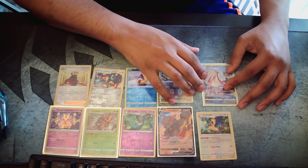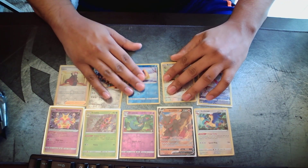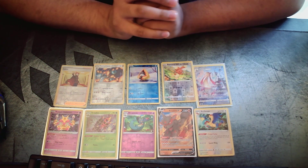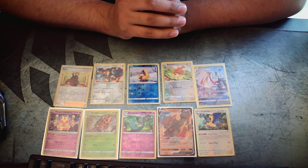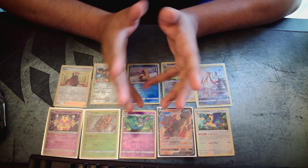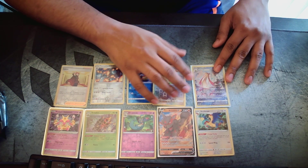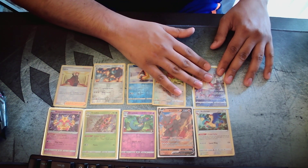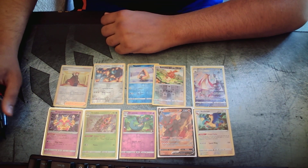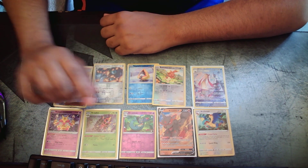Finally the last pack really came through in clutch — we got a Full Art Milotic to go along with our Feebas. Excellent card to end on. I'm glad we got at least some Full Art — I would've been pretty depressed if all we got was one V card and one Radiant. So this is what we got from this Silver Tempest Elite Trainer box — definitely not the best, but not too shabby. That's going to do it for today — thank you all for liking, commenting, subscribing, and watching. Take care, I'll see you next time!